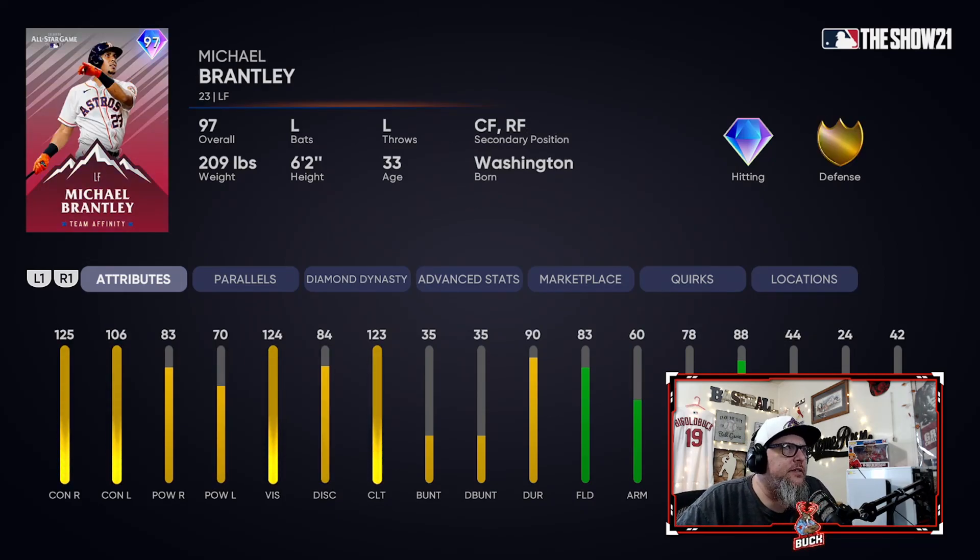Now it starts getting tough because the rest of the cards from here on out, I would use personally. So I have to start ranking them in order of how likely I am to use them versus not likely. He doesn't defend well, so he's definitely a bench bat. As far as bench bats go, there's probably better options. But if you're one of those people that needs a big PCI on all-star or hall of fame, this guy's got you covered — 124 vision. He's got decent power against righties, great contact against lefties and righties. He just doesn't have the threshold 80 power — even paralleled, a plus-five parallel only gets him to 75. So he's not a great option against lefties if you want pop. That's why I have Brantley where I have him, but overall he's a really good card and I wouldn't be upset using him.